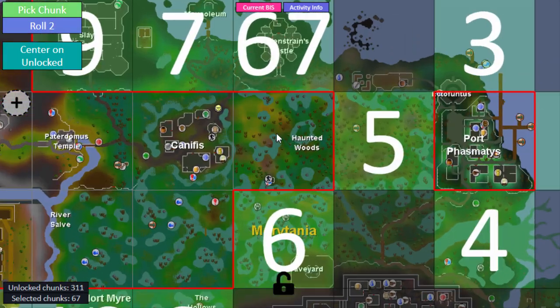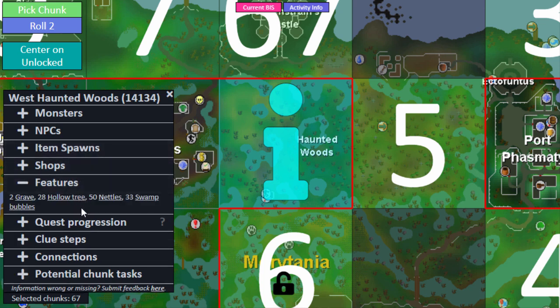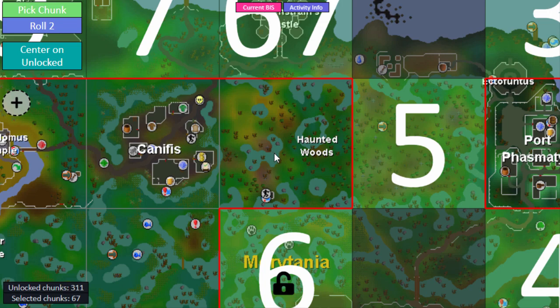The next chunk is into the haunted woods. I don't think there's anything I can do there because this needs the Ring of Charos - however you pronounce that. I don't think there's anything particular in the swamp, maybe something like leeches that might come up later. So I don't think either of these chunks do much right now.